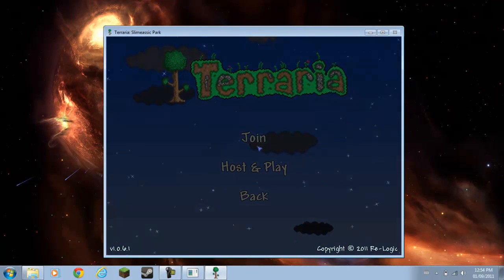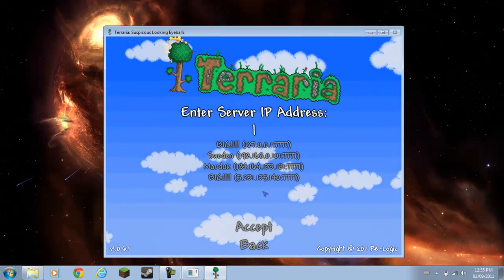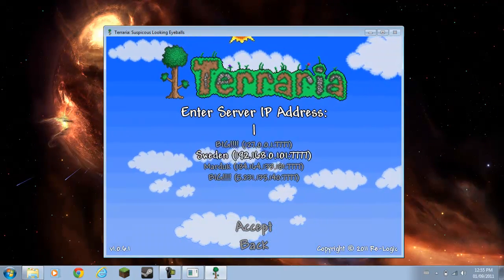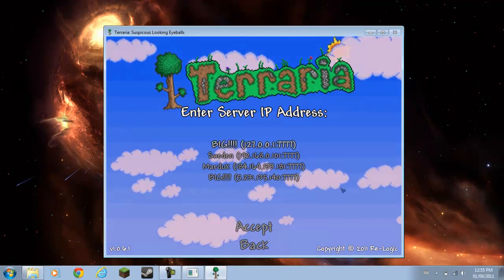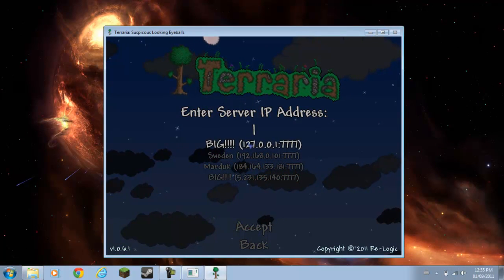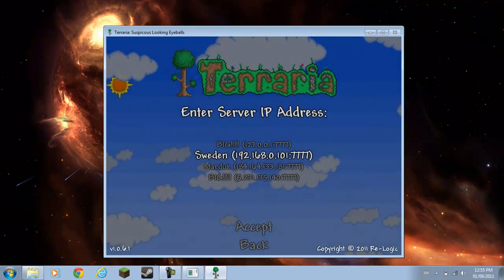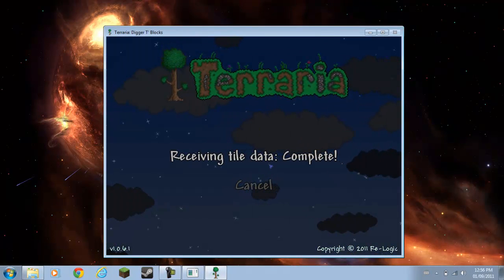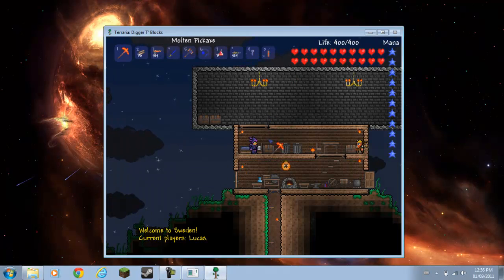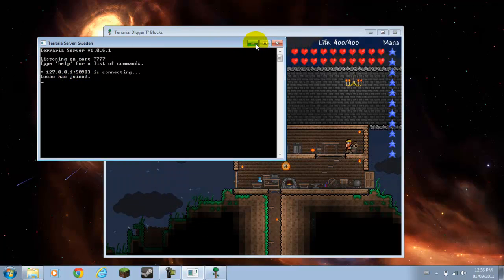If you want to go to join — I've got all these server IP addresses to choose from. You can't write in your external IP address — it doesn't seem to work for me. So I select this one and then it loads. Retrieving data complete. I got all this stuff. The current player is Lucas — Lucas has joined. My name's not Lucas, my name's Liam.